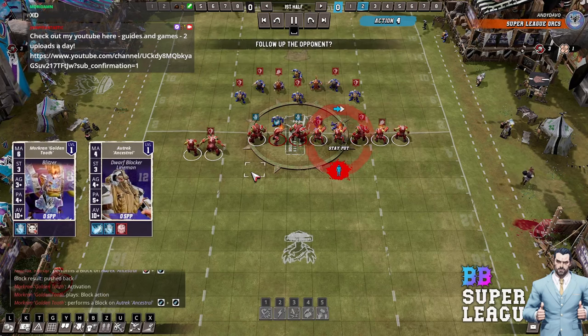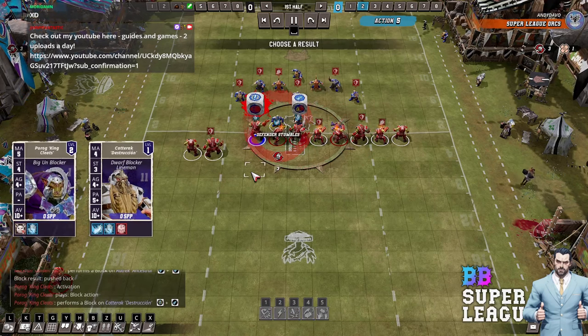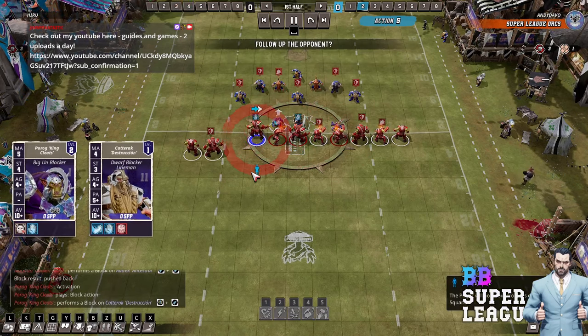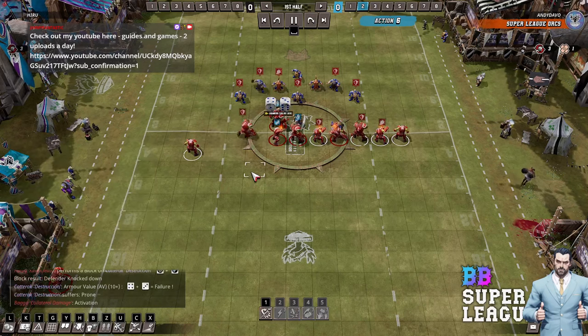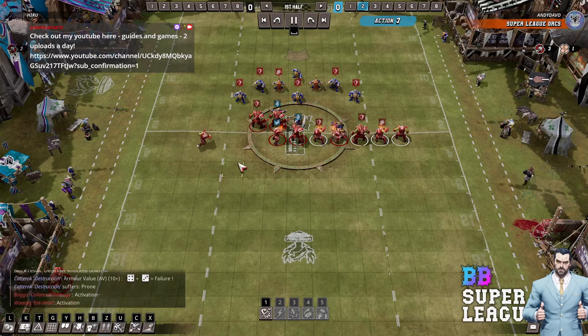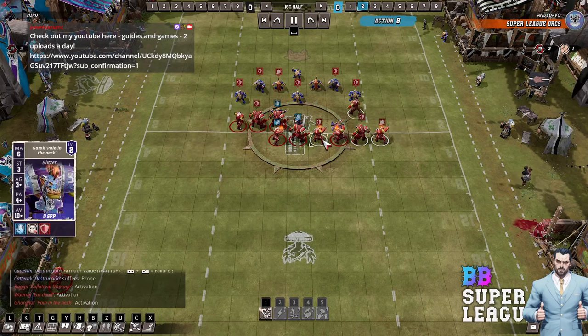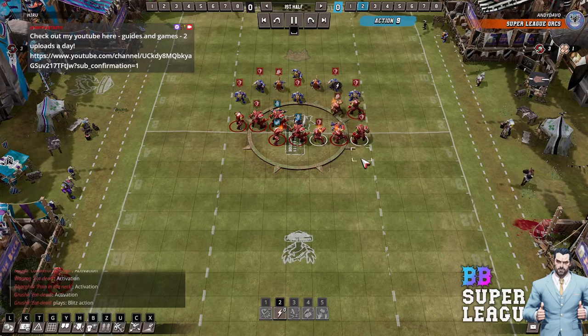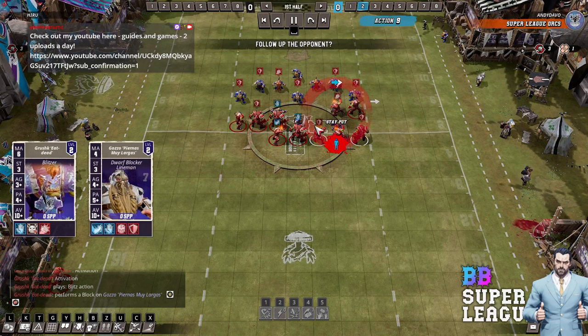Punching things — classic. Classic blood bowl play here: punch things, hope for the best. I wonder if he should have done this other block first? Oh no, he didn't have the assists. Is he trying to get a three-dice? He is, isn't he? Yeah, he's going to blitz him there and then come in here for a three.